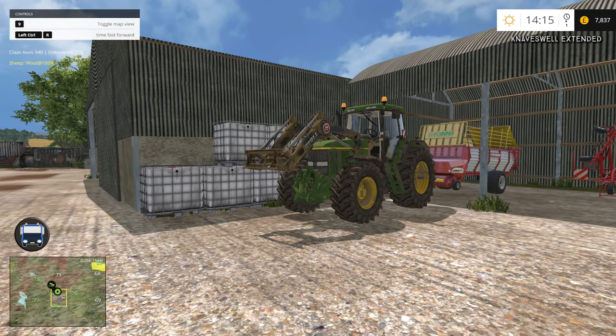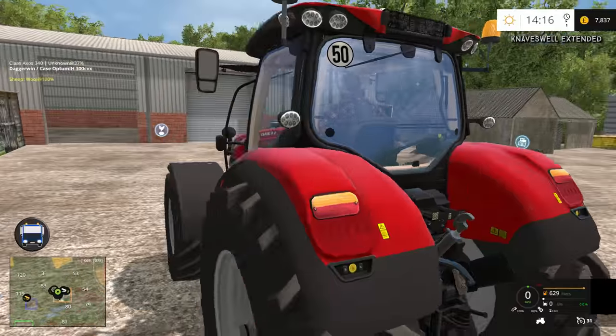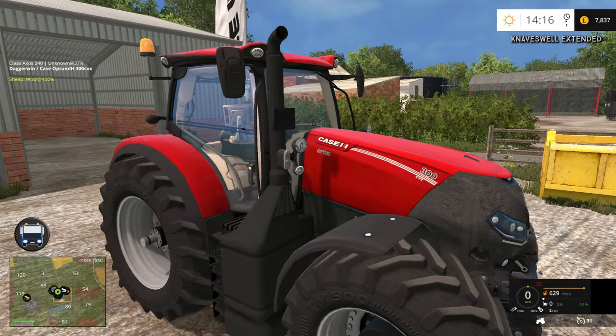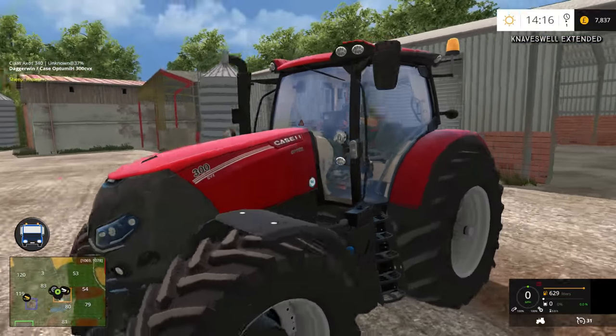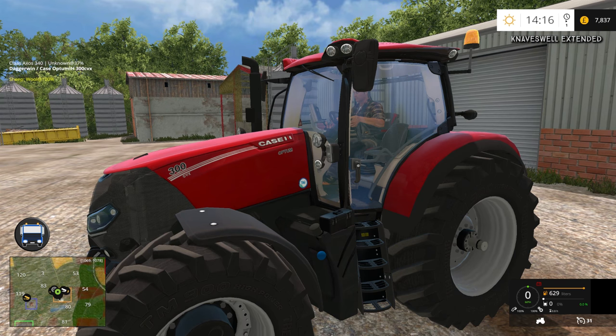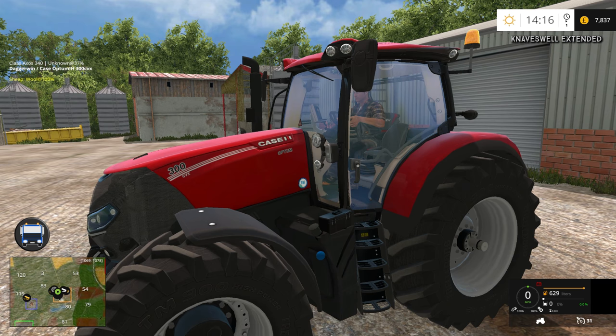I'm going to replace it with this — the Case Optum 300 CVX. It's a good looking tractor and also very high horsepower, so this is going to be probably our flagship tractor. I'm going to use it today to do some bailing because we need to bail field number 78. I do want to thank the modder for this because it is so good. The link will be below — hopefully the original download link, because I hate providing non-original download links as it doesn't help the modder at all.